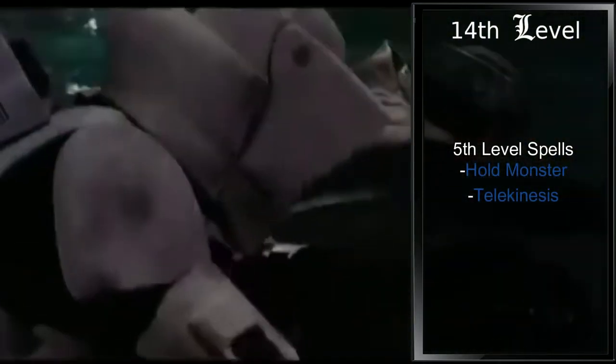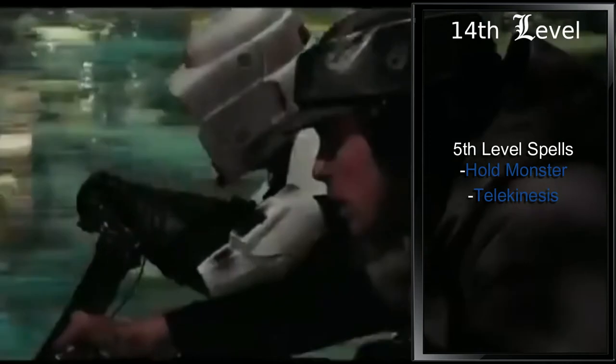Ninth level wizards gain fifth level spells. We'll be going with Hold Monster and Telekinesis. Hold Monster, much like Hold Person, is just a good spell to have even if we don't have a direct parallel to represent it. Telekinesis should be obvious.